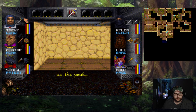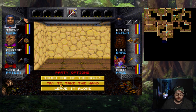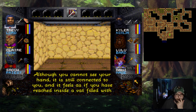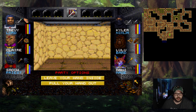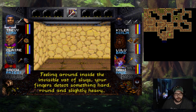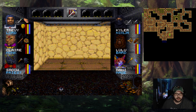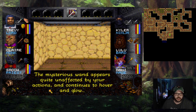It says do not touch. I feel like it's going to be a bad thing if we touch the wand, but let's try it anyway. As your hand reaches into the pyramid, it disappears. Although you cannot see your hand, it is still connected to you, and it feels as if you've just reached inside of a vat filled with oozing slug-like worms crawling all over your digits. Leave your hand inside, or pull your hand out. Let's leave the hand inside. Feeling around inside the invisible vat of slugs, your fingers detect something hard, round, and slightly heavy. As you grasp the object and retract your hand, something gives you a small burn. Trevi is diseased. Quickly pulling your hand from the pyramid, you are relieved to find it is still there. The mysterious wand appears quite unaffected by your actions and continues to hover and glow.